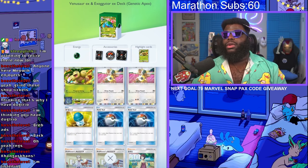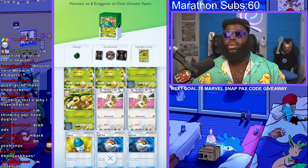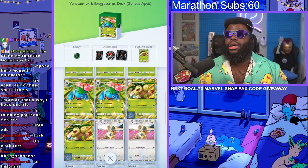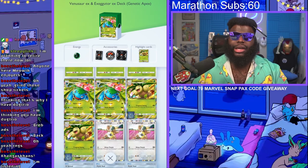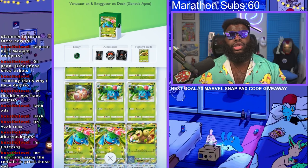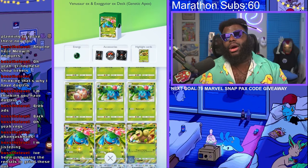Executor has 160 damage - we just need to hit it one time and wipe it off the map and we'll win. With Venusaur, we need to hit it before it has a lot of energy because it'll be healing each turn - almost impossible to get rid of unless we can do some shenanigans with Golem. Let's get into this and see if we can beat it on the first try. I can guarantee you we will beat it.